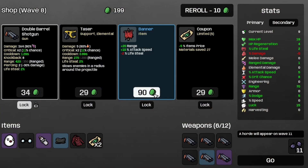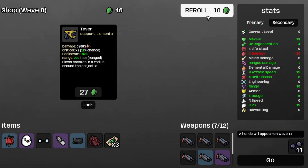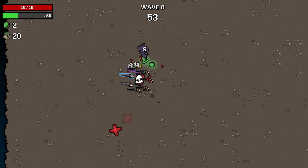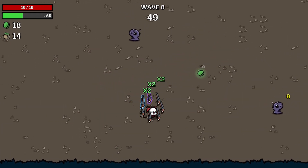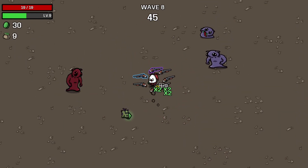I'll take the ranged damage, actually. And the shotgun. And the banner. And the coupon. And the lens. Nothing else because I can't afford anything else, so I'll move on to wave 8. Our shotguns are doing 4 as base damage and I'm seeing some 9s scattered about.